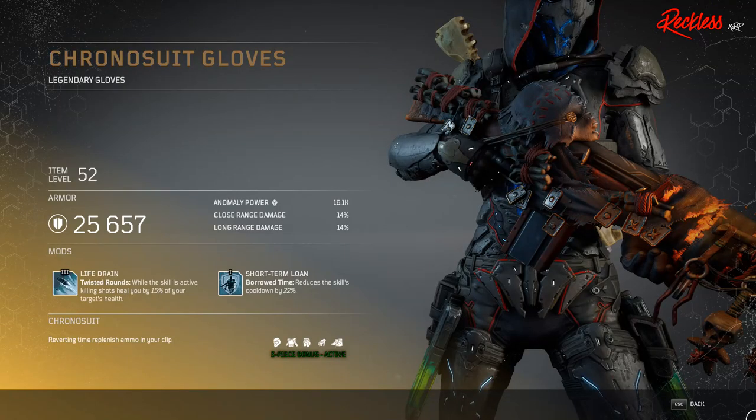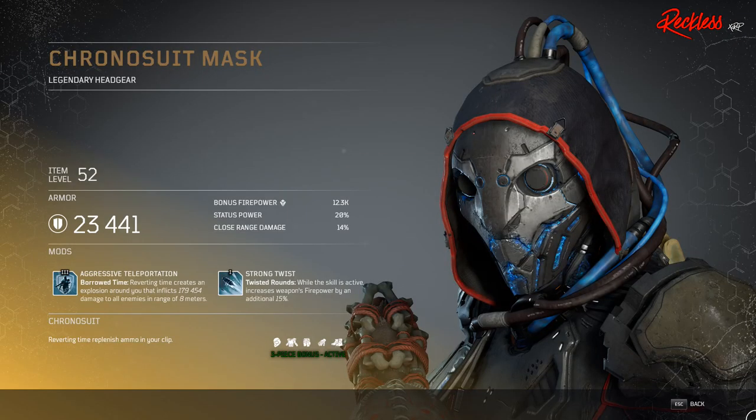Next we have the Chronosuit gloves — legendary gloves. The Tier 3 mod is called Life Drain, which also applies to your Twisted Rounds: while the skill is active, killing shots heal you by 15% of your target's health. Next is the Chronosuit mask — legendary headgear. The Tier 3 mod is called Aggressive Teleportation, which applies to your Borrowed Time: reverting time creates an explosion around you that inflicts X amount of damage to all enemies within a range of 8 meters.